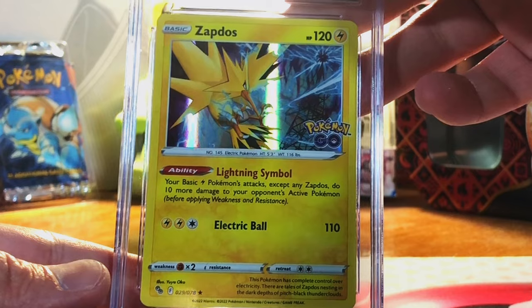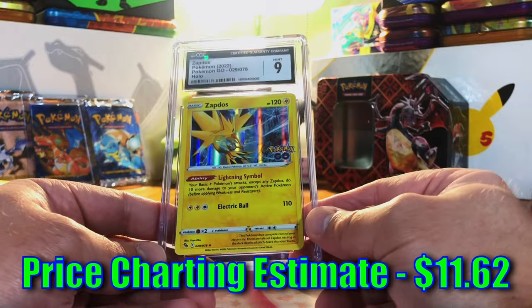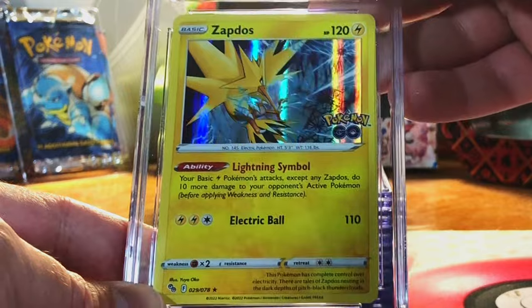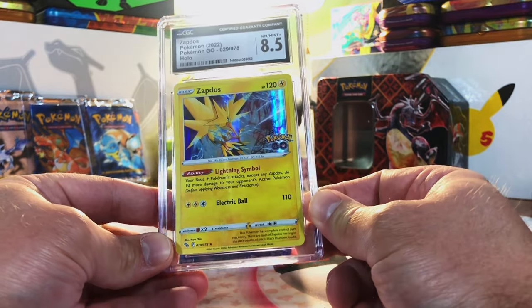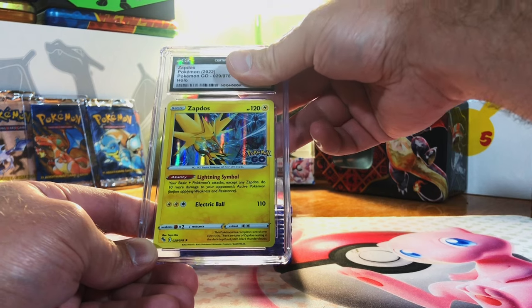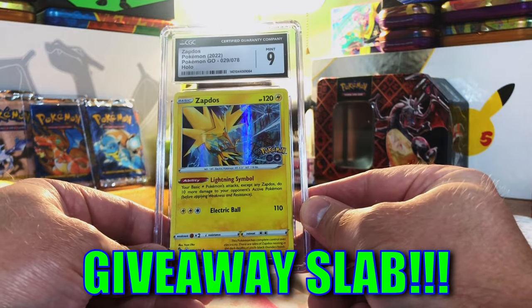Zapdos Holo Rare from Pokémon Go — this is going to be an 8.5 or 9. Mint 9 — right on the money. Love this Zapdos — I'm a fan of Pokémon Go. There were three of these Zapdos Holo Rares: the second one I'm saying 9.5 or 10 — it came back lower than expected; should have been a 9 or 9.5. The third one — I'm still thinking 9 or 9.5. Mint 9 — we'll take that.